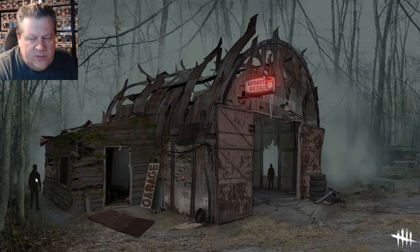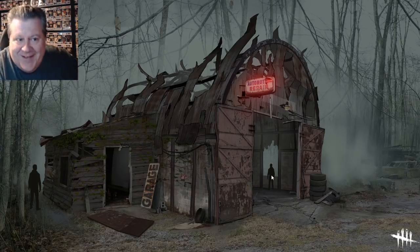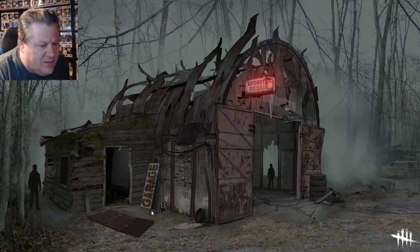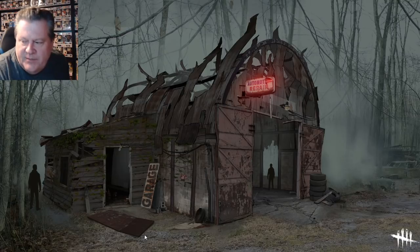Wait — is that the new survivor? Who's this fella? Is this Sam and Dean from Supernatural? No, I'm just kidding, don't freak out everybody. We see the nice neon sign with 'automotive repair' above the shop. Garage sign down in disrepair. Is this the door knocked off its hinges? It'll be interesting to see what we have here for breakable walls if breakable walls come into this map.